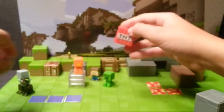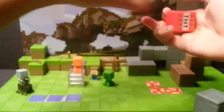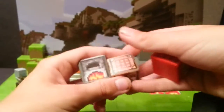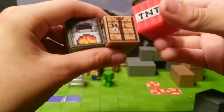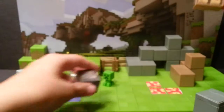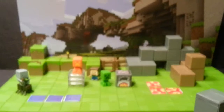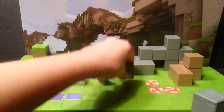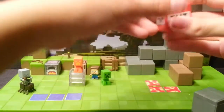There are also some blocks that you actually need to sticker, and they come with stickers that you have to put on them. So you get a crafting table, a furnace, and a TNT block. All of these have really good detail, but they're not that well scaled to a Minecraft minifigure — they're just a little bit off scale, by about two blocks.